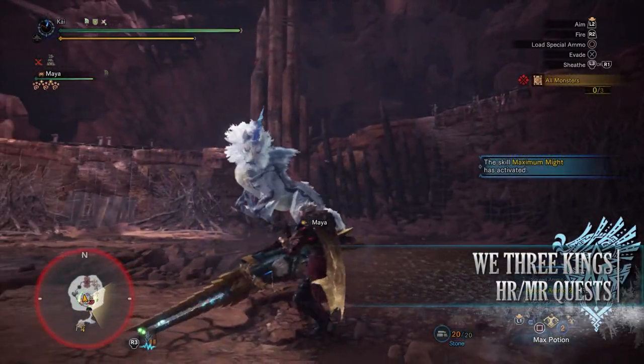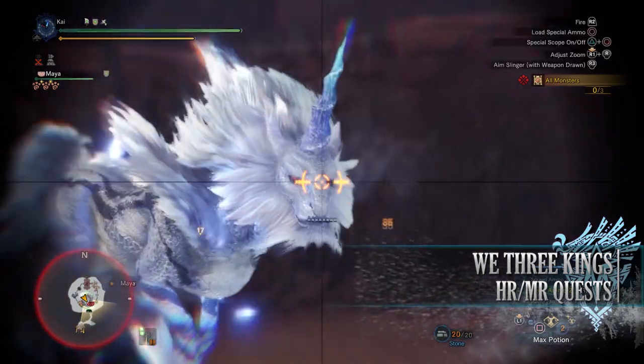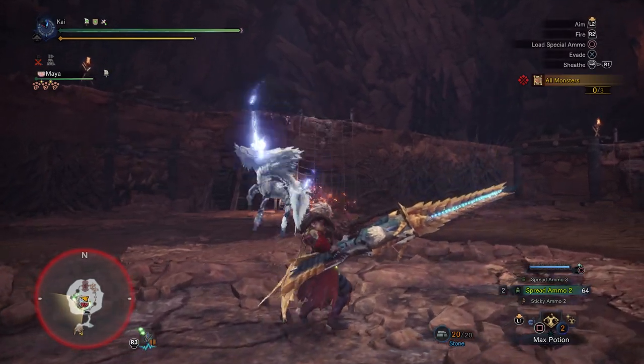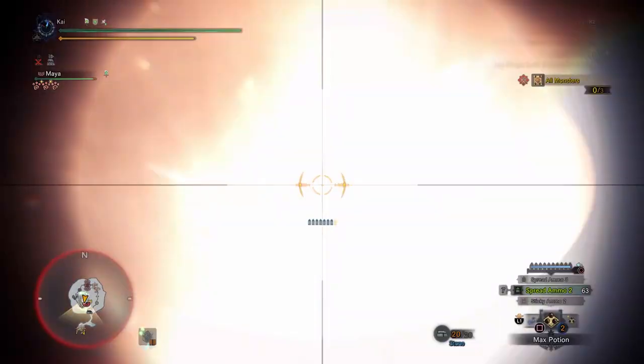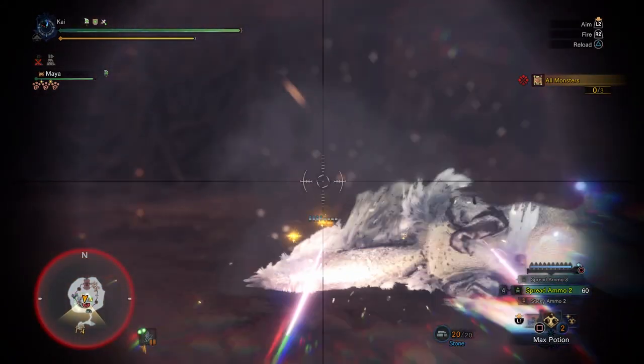Next is We Free Kings, a 5-star Master Rank quest requiring Master Rank 19 or higher. This has players taking on a Teostra, Kirin, and Kushala Daora in the Special Arena. Nothing too special about rewards except for bonus Hunter Rank and Master Rank points, although it's a way to farm large Elder Dragon Gems if you need them.